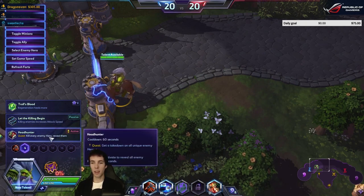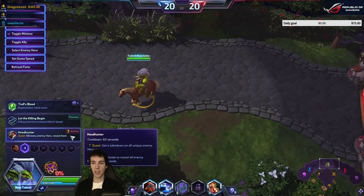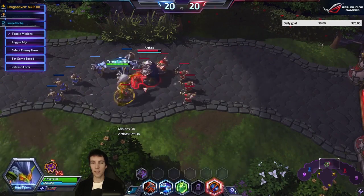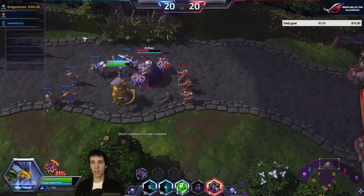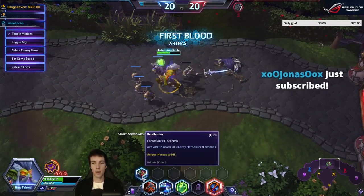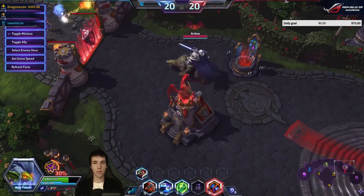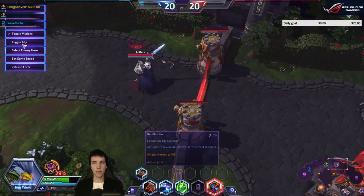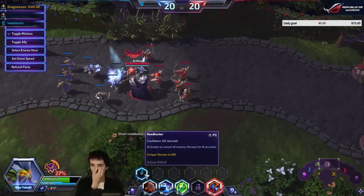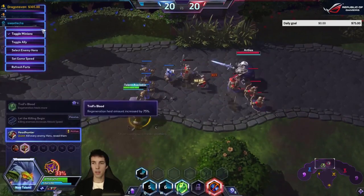Headhunter — get a takedown on all unique enemy heroes, then activate to reveal all enemies. In try mode there's only one enemy, so let's see if it works. Arthas killed. Activate to reveal all enemy heroes. It's a bit weird in try mode but the ability functions.